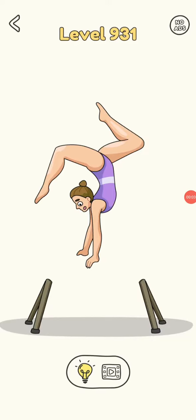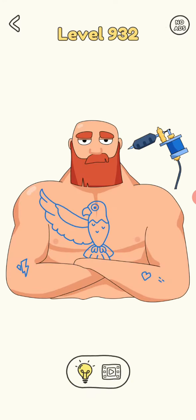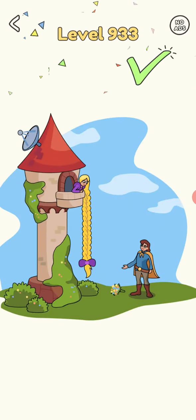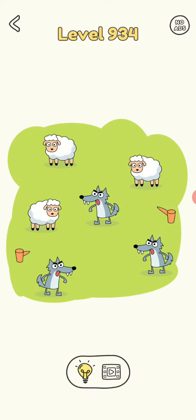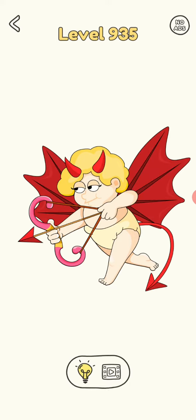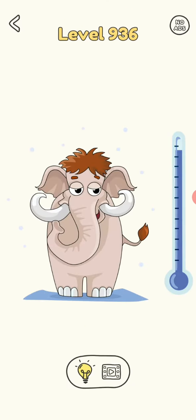Hi friends, welcome to my channel! Today we are playing Draw One Part, level 931. I have to put the fence. It's so cold, so that means I need to increase the temperature.